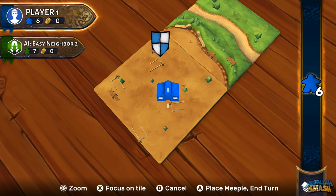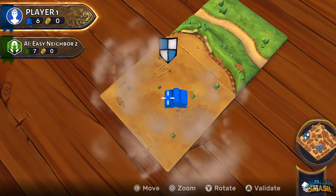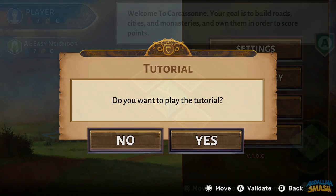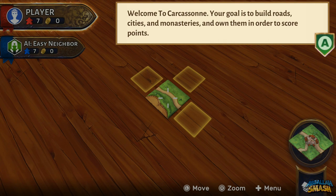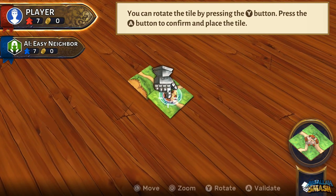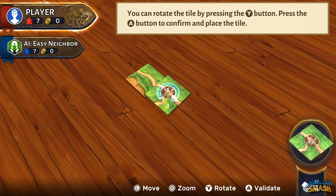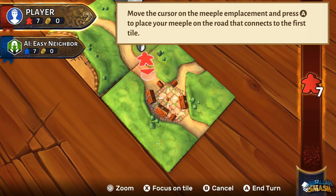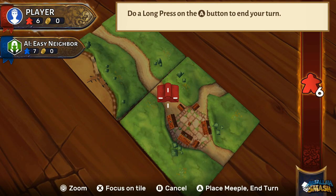If you've played the physical board game, you can jump straight in and enjoy the game as is. For those of you who have never played Carcassonne before, let's start this review off with a quick tutorial. The game has a very basic tutorial that shows you some concepts to learn as a beginner. Carcassonne is a tabletop board game in which you build medieval landscape tiles from a random deck, one at a time, in order to build cities, fields, and roads as the game progresses.